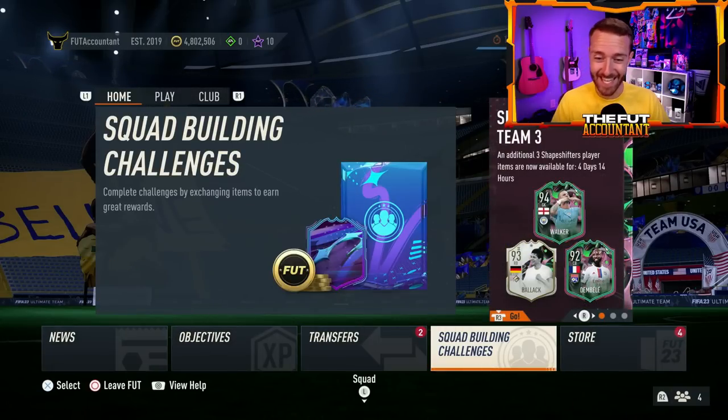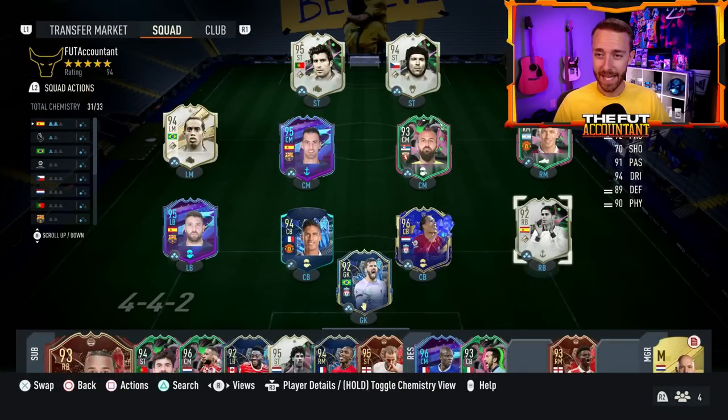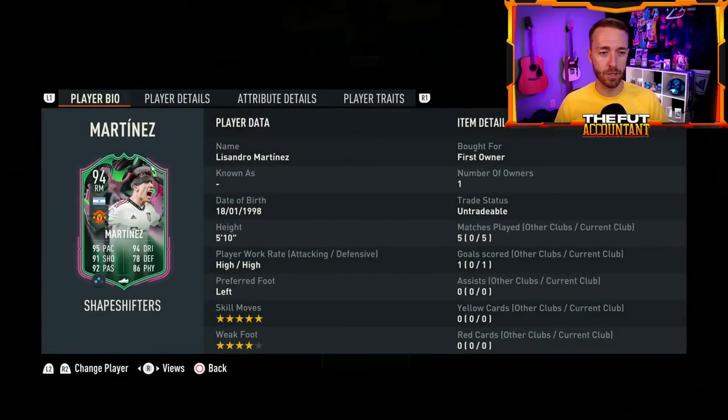Let's dive into yesterday's content starting with the SBC section. Lissandro Martinez has not had a special card in FIFA for a long time. He's got a right wing card in this game with five-star skills, four-star weak foot, and high-high work rates. This card is really great value, and I'm surprised to say this — a Manchester United SBC that is good value. Things you don't often see in FIFA.